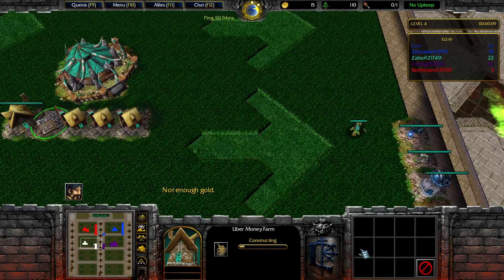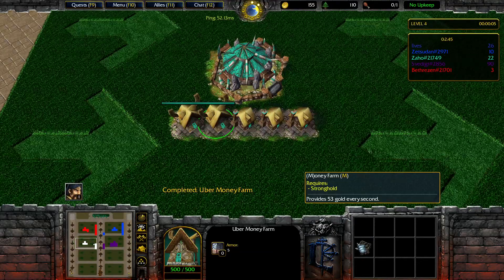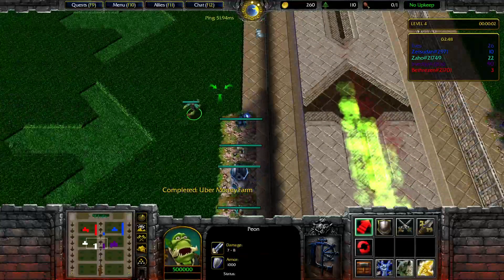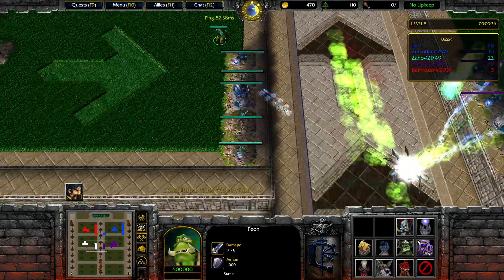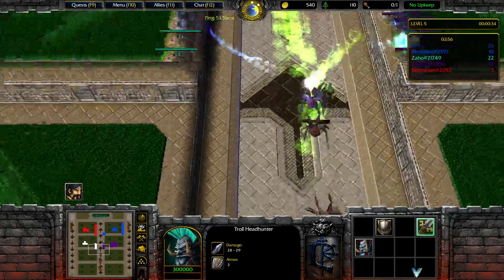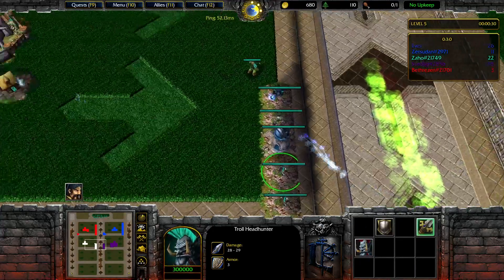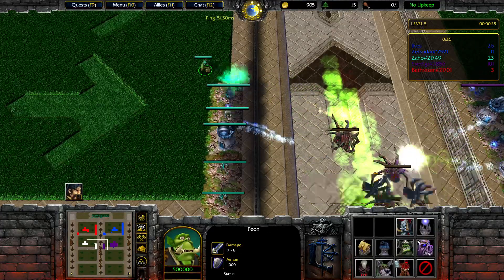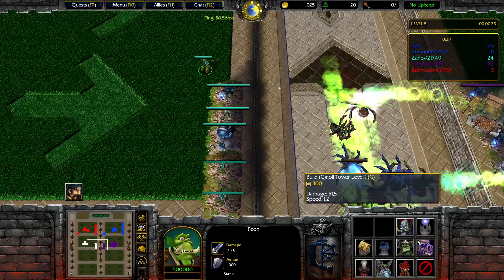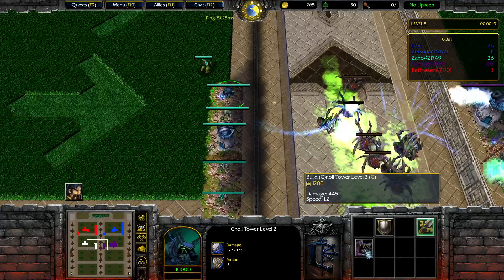Alright. Upgrade. There you go. Now we have 26 gold. I like it. Near friend speed by 40%. Those guys are dealing some damage, but not much. Watchtower 7 damage — it's dealing 51. Okay. That's the siege.